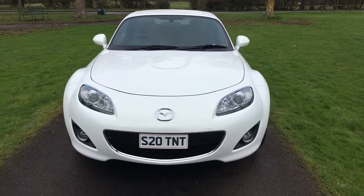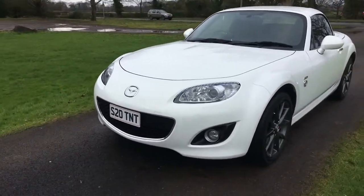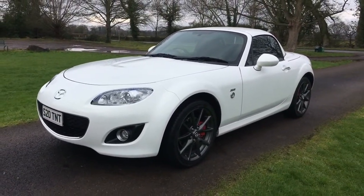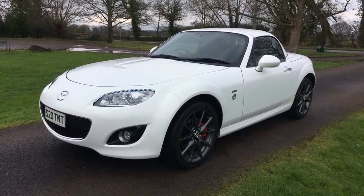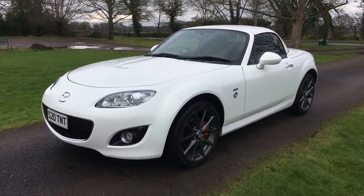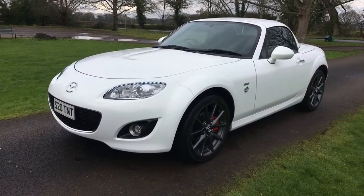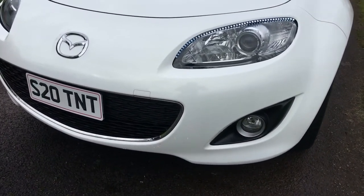The car is finished in white and it's absolutely stunning — it really does look fantastic. The video probably doesn't do justice to the car. It's obviously a full roadster version with a hard top and electric folding roof, which I'll show in operation. Going around the car, there's hardly a mark to be seen anywhere on it.